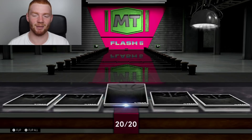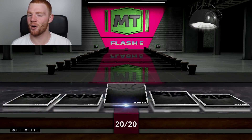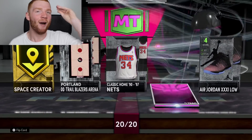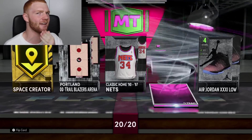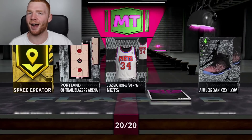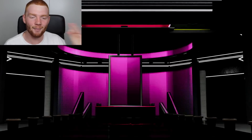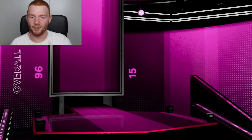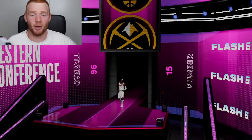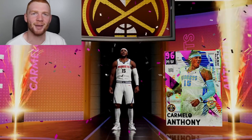Number 20 — which isn't my age now because I turned 21. There we go — maybe because it's not my age anymore they're going to hit us with a pink diamond, and that's exactly what we get right there baby! We want to see Western Conference because I think it's Nuggets Melo and also Carmelo Anthony. I do want Kyrie but I don't want him as badly as I want Melo. So let's have a look — Carmelo Anthony, Western Conference, 96, number 15. That is him! Let's go baby!